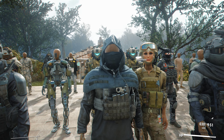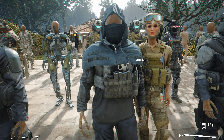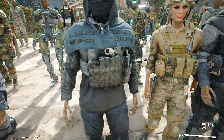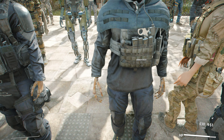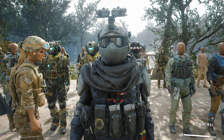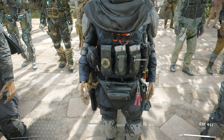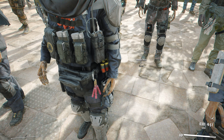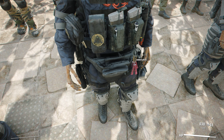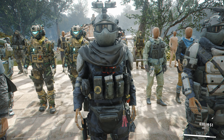Next up we have the DMR version for your sniper builds — if you want to go sniping without a ghillie. It has magazines, scissors, and a walkie talkie. Then there's also a heavier one with a huge ballistic mask, night vision goggles, a shemagh on the neck, magazines, a walkie talkie, shotgun shells on the left hip, tactical flashes, and more magazines — really nice to look at.